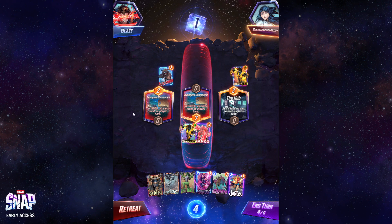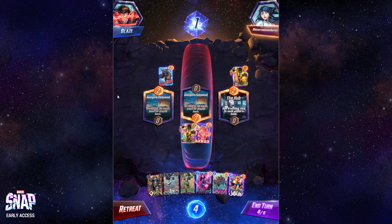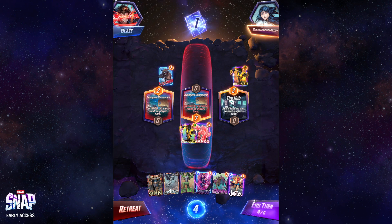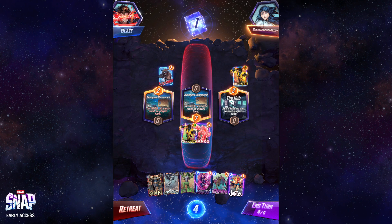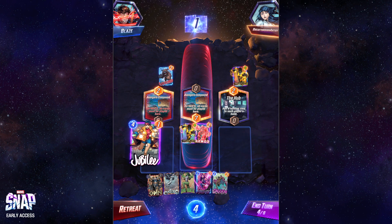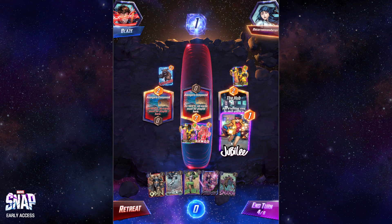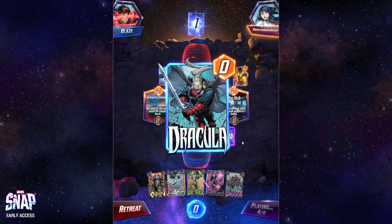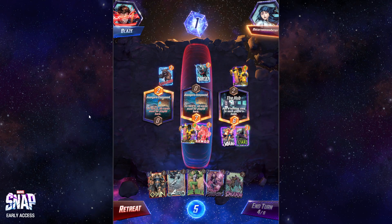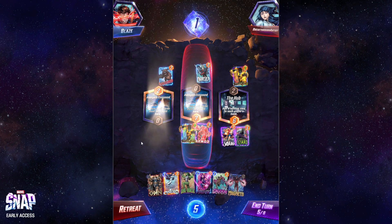Now we see the Mirror Dimension revealed — it's going to be Avengers Compound times two. So basically next turn either of these locations will be a valid place to drop this. I'm in a position where I really want to play Psylocke on turn four if I draw Infinaut, but I only have one more chance to draw him. So I'm probably just not going to rely on it and go into some Arrow/She-Hulk stuff. We'll start things off by putting some hurt on the right side since I can't play here next turn — might as well get some damage in, just gonna be Lizard.